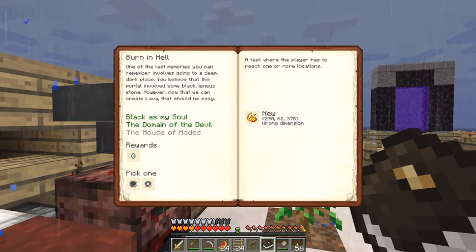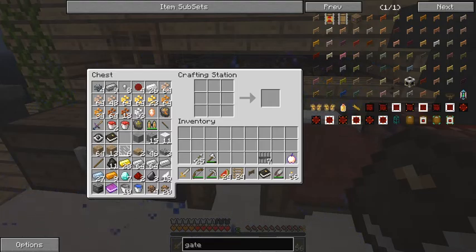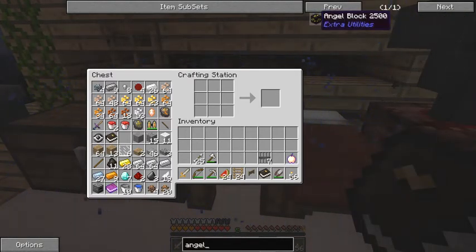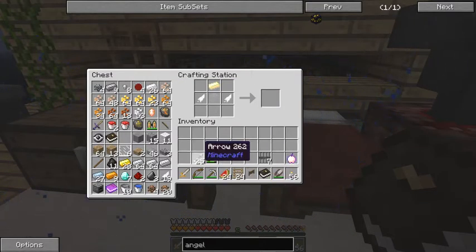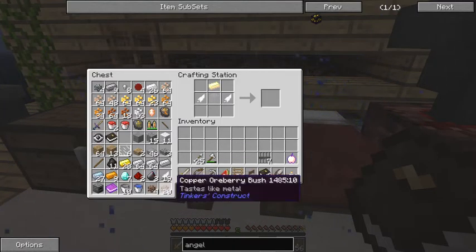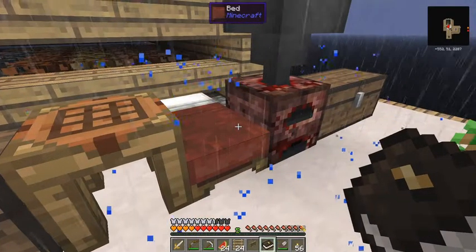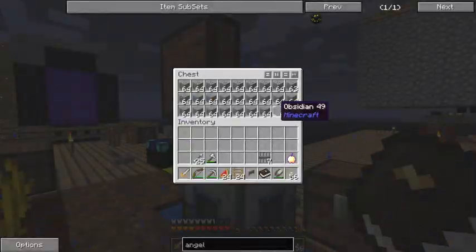One thing I'm going to do before I go there - I've got a lot of things already prepared - is to make some angel blocks. These are a fairly straightforward recipe: one obsidian, gold, and two feathers. I'll make two of those. I should have some obsidian ready-made. Gold, we've got two, feathers we've got plenty of, and obsidian I should have plenty of too, either in that chest or in this chest here.